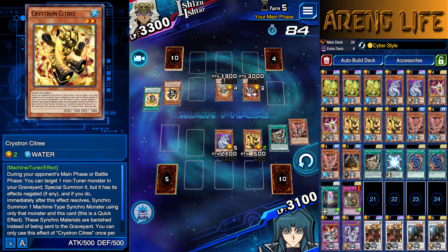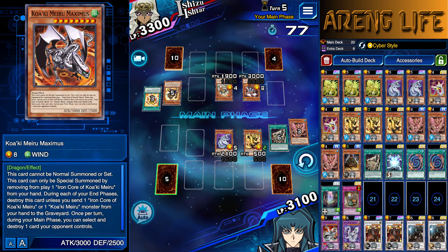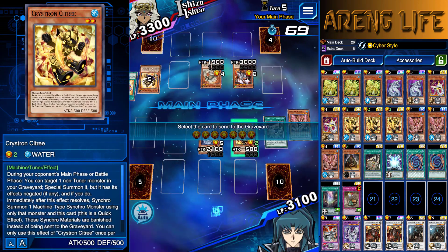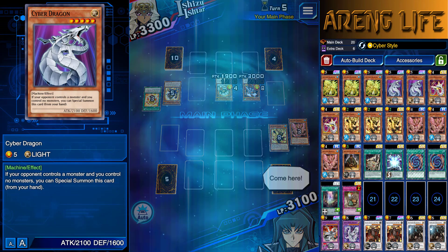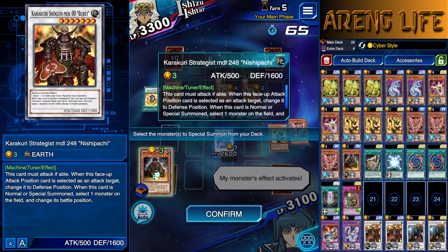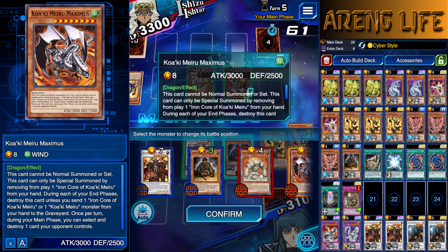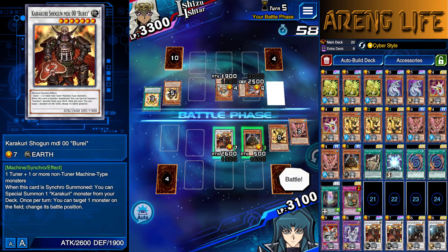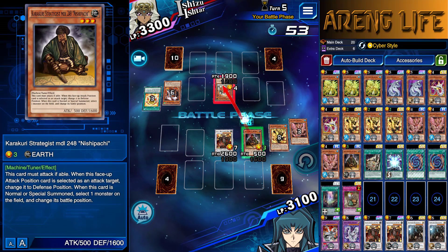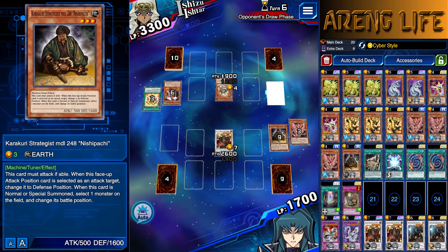If I straight up Synchro right now into my level 7, I can run over the Maximus and then he's got nothing else to bounce back with. That might actually work — I think I got this. So we got our boy, we're actually going for this guy. His effect — sure, get a free thing out. Pull him out in attack position, dude. This guy's effect switching him to defense. Now I'm going to go ahead and battle. We get to hit this guy — there goes your dragon. I forgot he has to attack. I planned it dude — that totally wasn't a misplay.